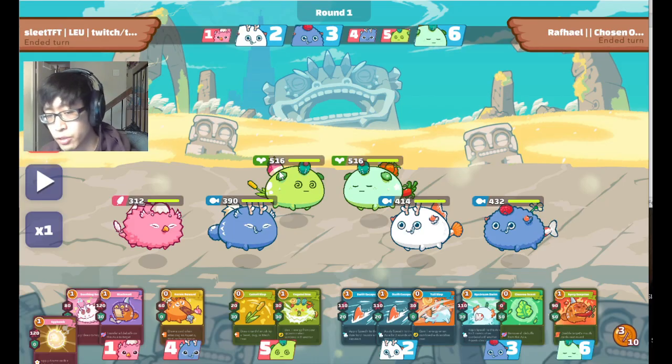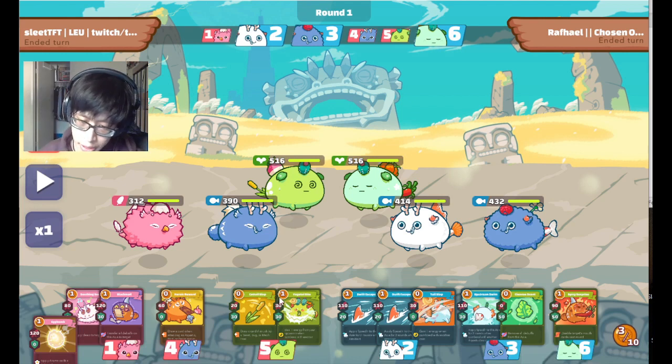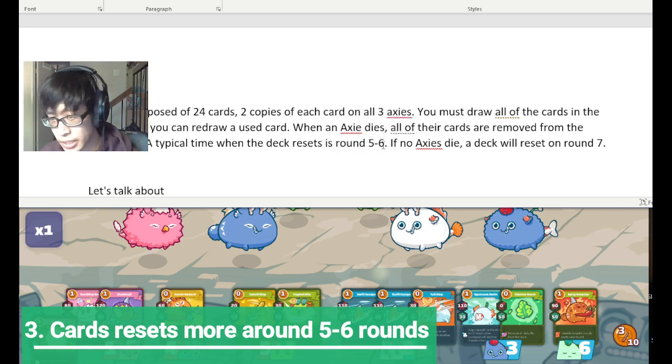That equates to your deck resetting around round seven. Now, that's not always the case because usually by round seven your tank is dead. In an average game, your frontliner gets to play about three cards. That means either the rest of the cards are in the deck or in your hand — most of the time they're going to be in your deck. So if your frontliner dies and you played three cards, essentially there are five other cards that get removed from the deck pool, meaning your deck actually resets more around round five or six, not so much at round seven.